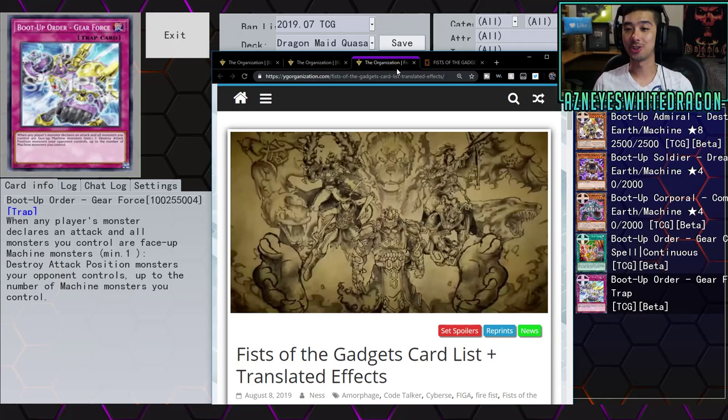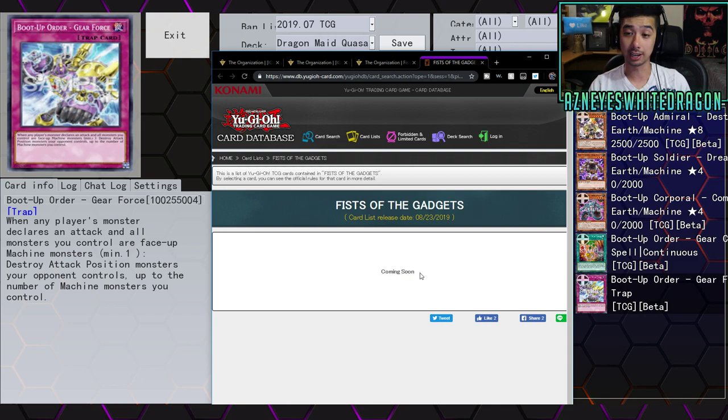Yo, what's up guys? So we're here to check out a bunch of new leaked Yu-Gi-Oh cards, plus there's a bunch of other things we're going to be talking about. There's new Fire Fist and Gadgets — we already knew about that — but we didn't know their effects or their pictures. If you click on the database now, it just says it's coming soon, so I guess they removed it. But if you're watching this video before we get the copy strike, drop a like on this video.